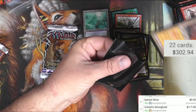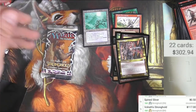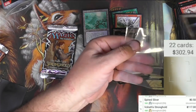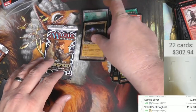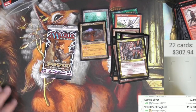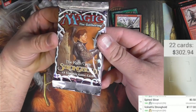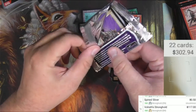I don't like this sleeve actually — it has junk on it. Hold on a second. Put a new sleeve on the hundred-dollar card. There we go. Lake of the Dead, Volrath's Stronghold — we're killing it on the lands right now. One more chance — the next pack of Stronghold.